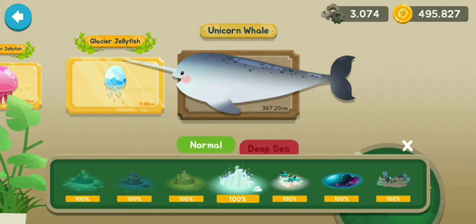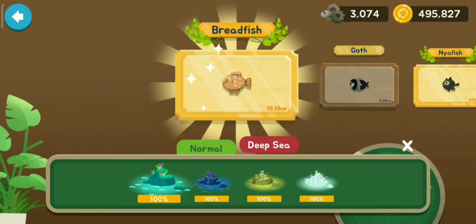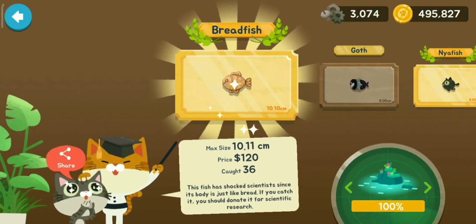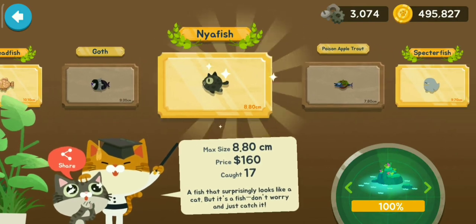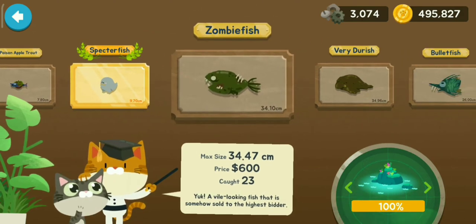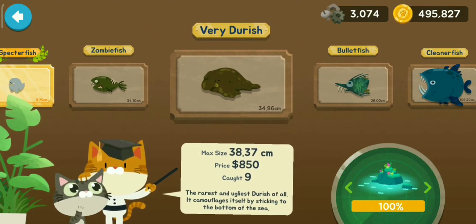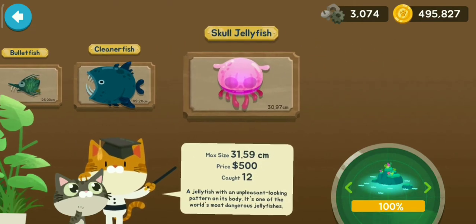Now I am going to the Coral Reefs but on the deeper side: the Bread Fish, the Goth, the Nya Fish, the Poison Apple Trout, the Spectre Fish, the Zombie Fish, the Very Durrish, the Bullet Fish, Cleaner Fish, Skull Jellyfish.